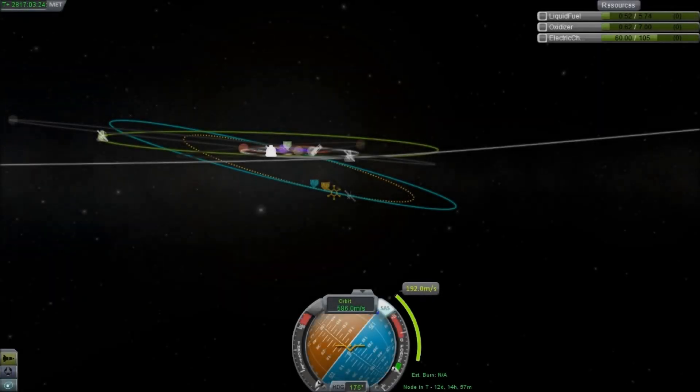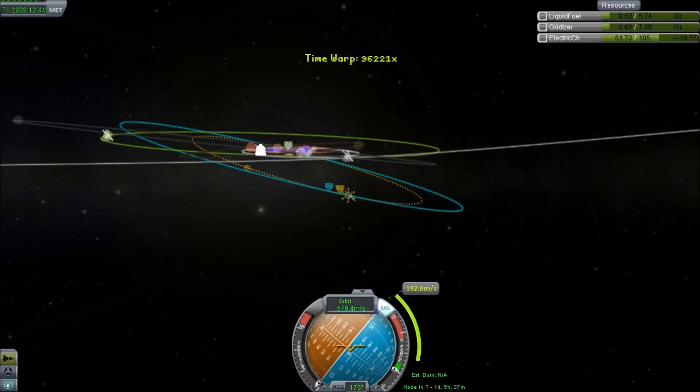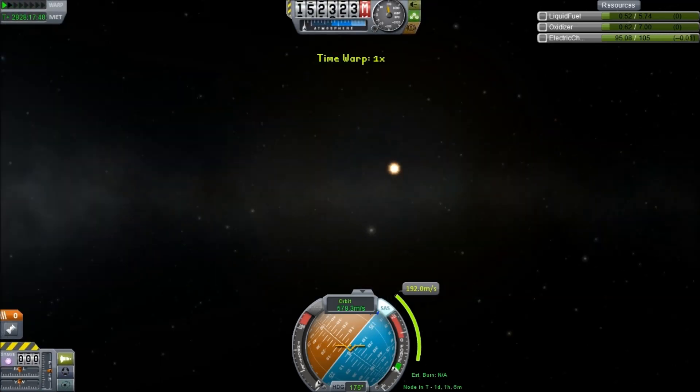Meanwhile, we left the dual probe in orbit in this highly eccentric orbit, so I decided to adjust its periapsis using the remaining fuel to bring it down as close to the sun as possible, so that we might do some solar science.